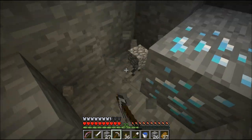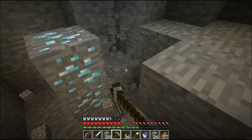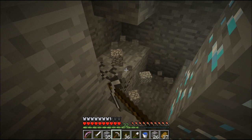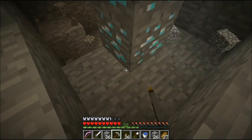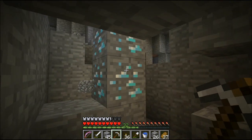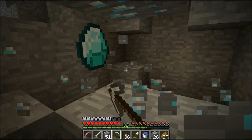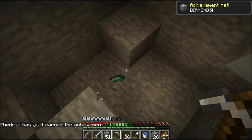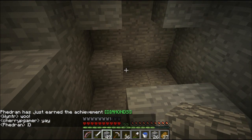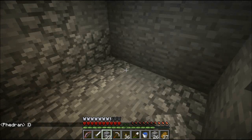Oh, it's more than one diamond! Looks like that's probably it — so two diamonds, not one. It's something, right? They look so beautiful. I'm going to grab those, and that means I'll only need three more to be able to make an enchanting table. Achievement get! I'm going to fill this in and make it a little safer and continue on.